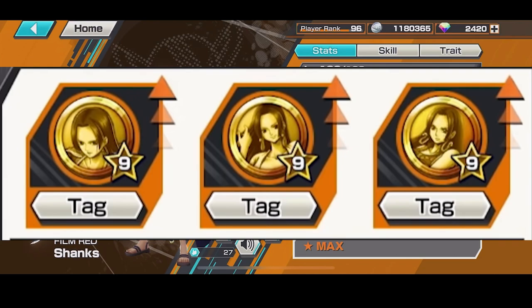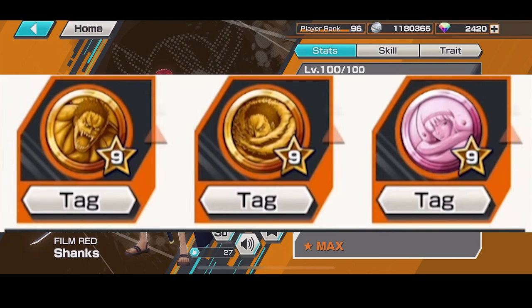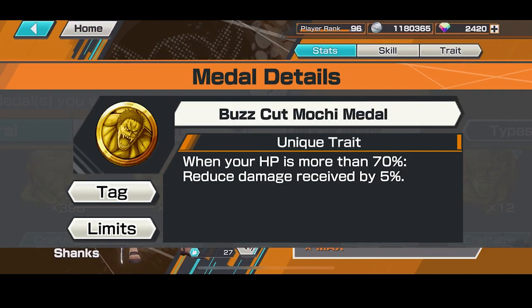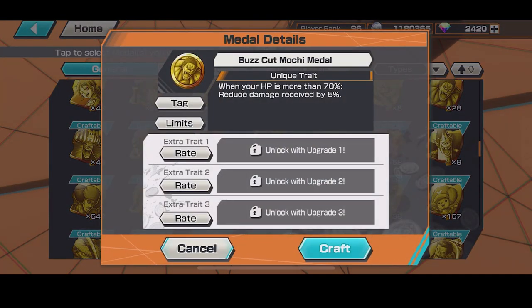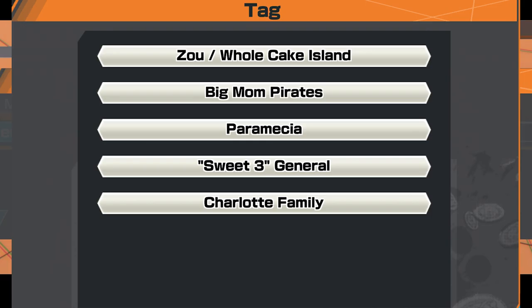The other medal set I have might be a little tough because it's kind of an old event medal. It's the green defender category, the red attacker category, and event Smoothie. Event Smoothie basically gives you skill 2 cooldown reduction on kills. Green Kata — let me check — when your HP is more than 70 percent, reduces damage received by 5 percent. This is good because Shanks is kind of squishy, so this makes you more tanky. The Red category is also very good and the tags are going to be really nice.